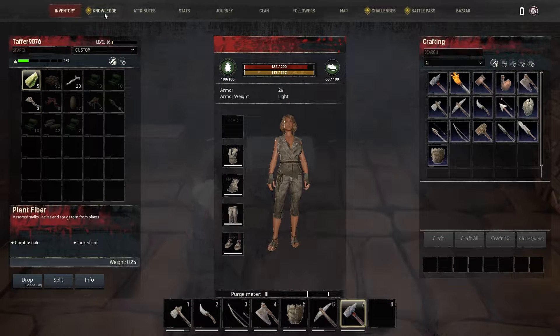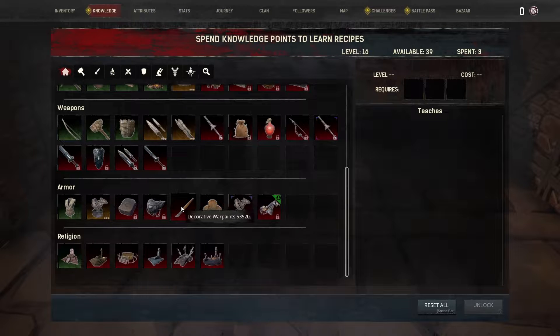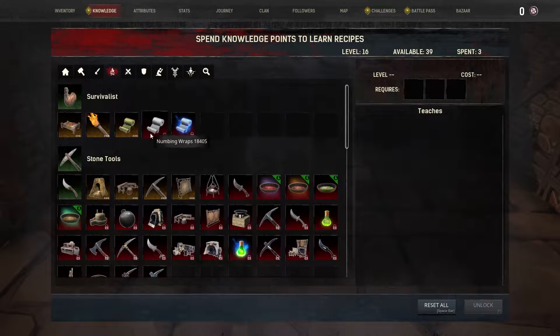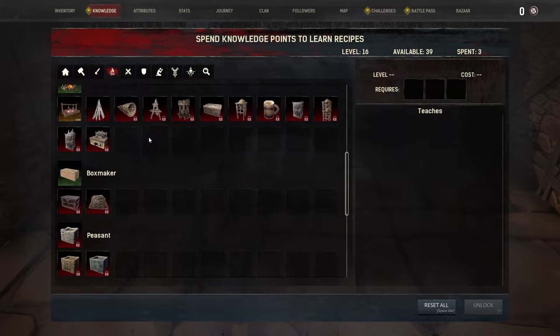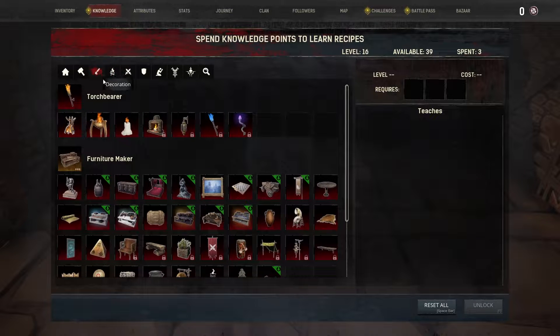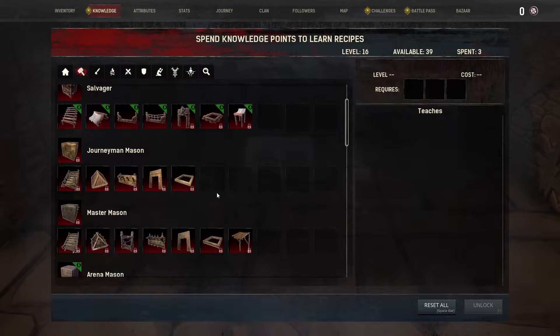We gotta figure this out here. Knowledge. Crafting stations. Decorations. Survival. Primitive cook. Pack maker. Peasants. Yeah, I know what those are for. Somebody's mad out there, huh? It's exciting.